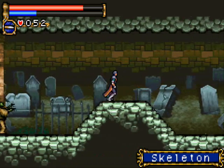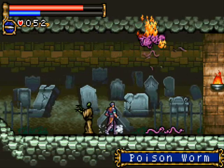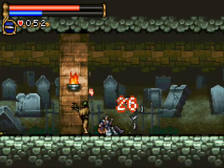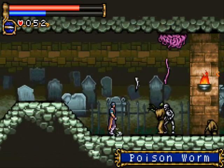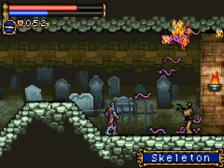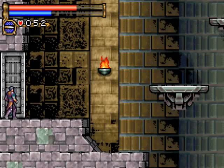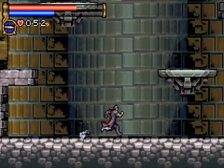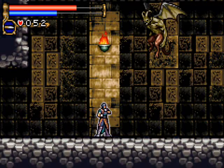I walked right into that. The dash boots we picked up will let you double-tap forward to dash. Sliding is really helpful when you're faced with a bunch of weak enemies, but for the most part you're going to be getting around using the dash boots.